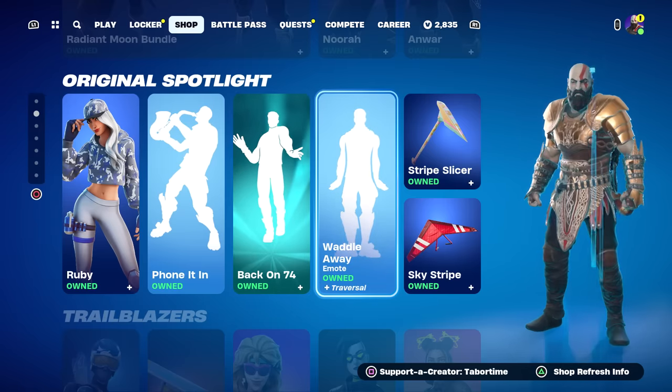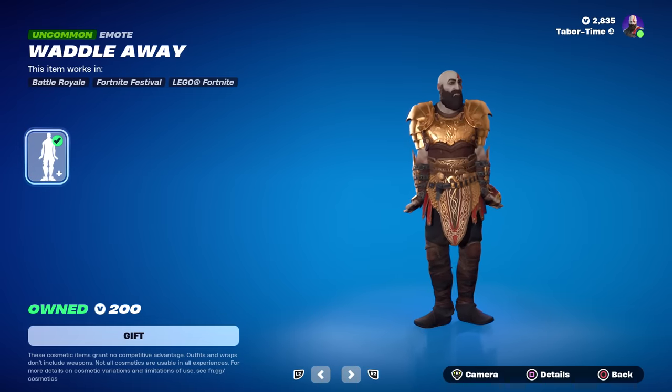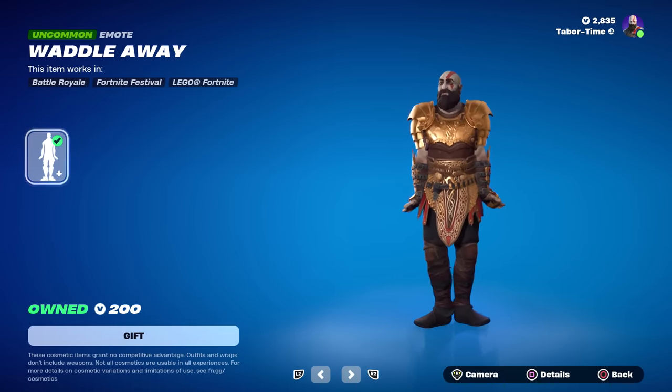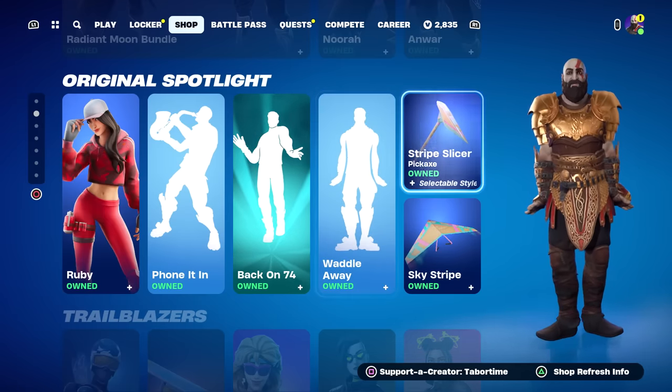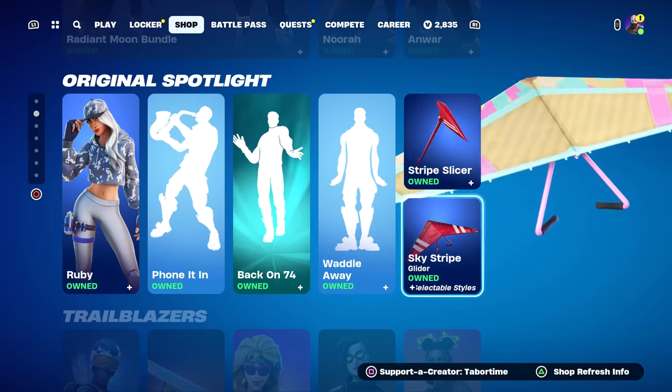The Waddle Away emote — from one of my favorite wide receivers in the NFL, Jalen Waddle. Not really from him, but he does do this sometimes when he scores a touchdown. Only 200 V-Bucks and it's traversal. We also have the Stripe Slicer plus the Sky Stripe, which go with Ruby, and of course they have the Easter pastel styles as well.